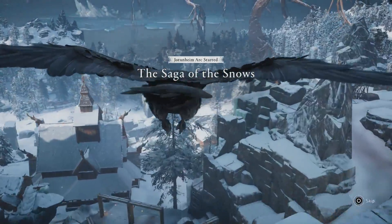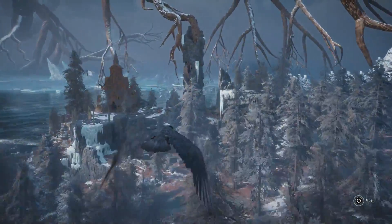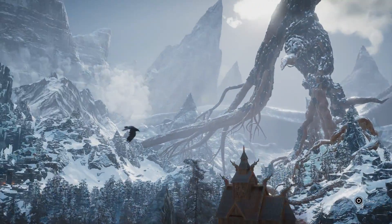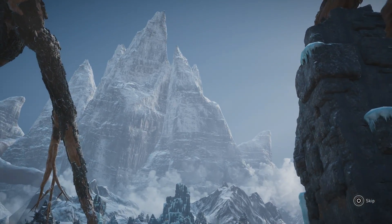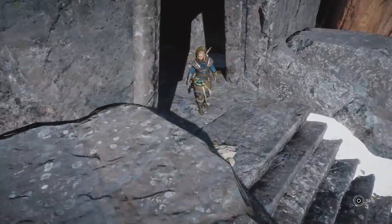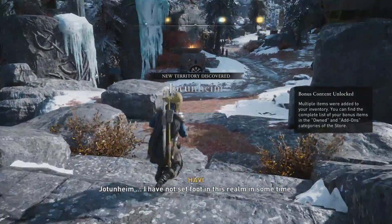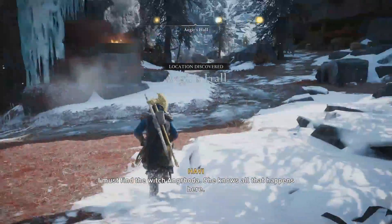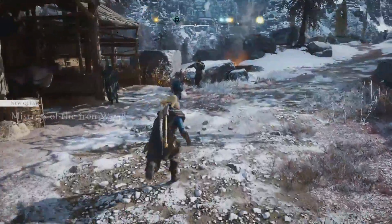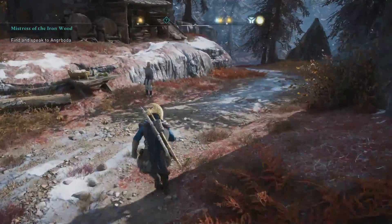The saga of the Norse. When I play this, you know, this gives me some God of War vibes — the whole Norse thing. Maybe it's just me, especially that moon. 'You are to name her. I've not set foot in this realm in some time. I must find the witch, Angrboda — she knows all that happens here.' All right, okay — 'Mistress of Iron Wood.' Let's see what this mission is all about.